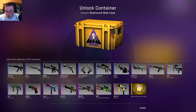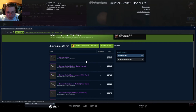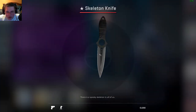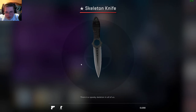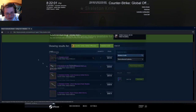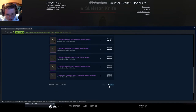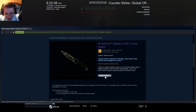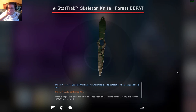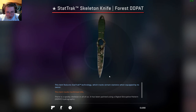And then a new — is there a new knife? So there is a new knife. It's called the Skeleton Knife. Let's go ahead and take a look at the normal version. Not going to lie, that is a really cool knife — I actually really do like that. Let's take a look at some of what's been unboxed — maybe the Forest DDPAT. There hasn't been many unboxed yet. That is a pretty cool knife.